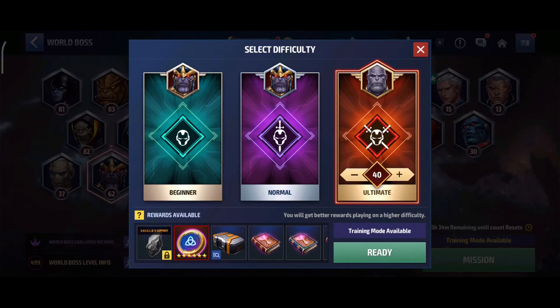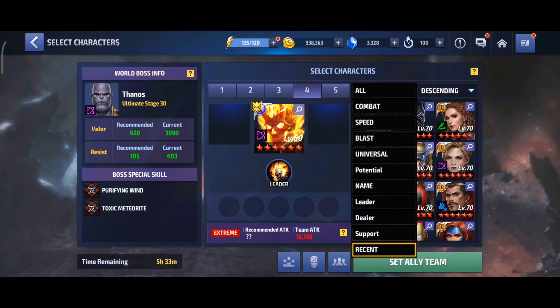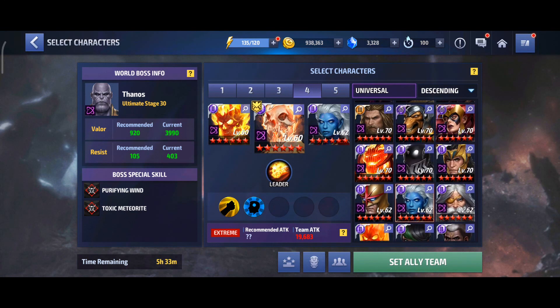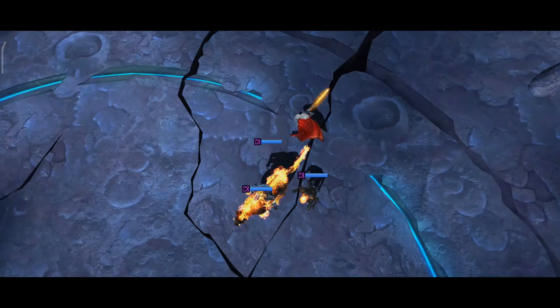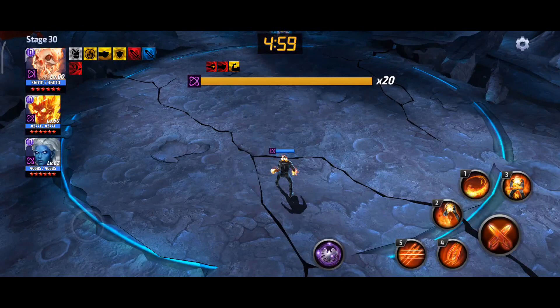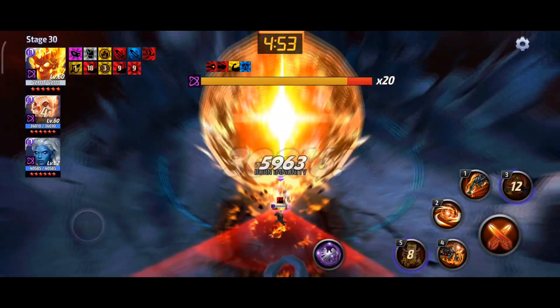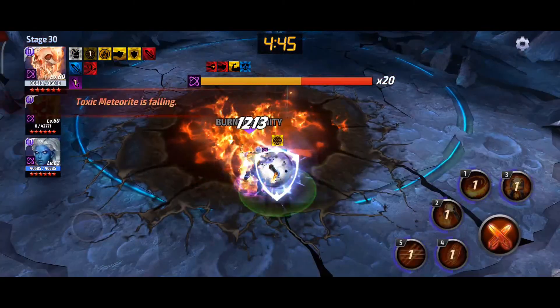Let's check his survivability in Thanos. We are going to play Thanos stage 40 — just to test the survivability of this uniform, no strikers, just a simple team. In my opinion he will lose 50% of his HP in just one attack. Look — he becomes invincible briefly, but after the invincibility ends, look — just two hits and he's dead. That confirms the problem: survivability.